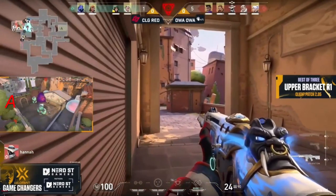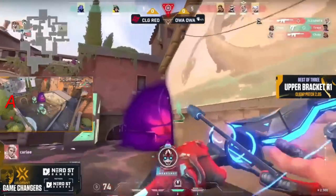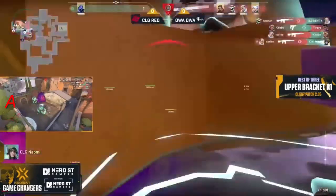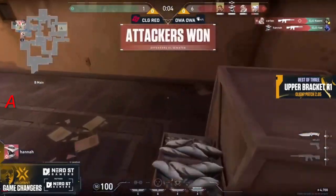They knew this was a strong position last time — four players to hold over towards B main for a crossfire. Most teams have shown really good prowess with that as the retake occurs. That's a good first pick, but the trades are far too strong for OA OA — it's the pack mentality here.